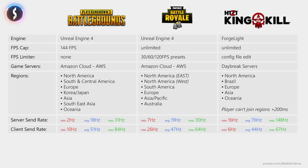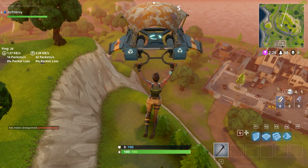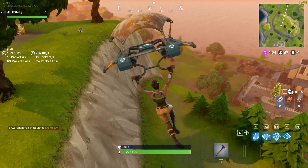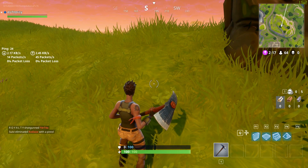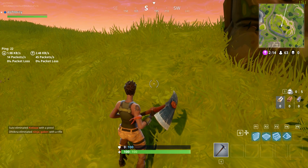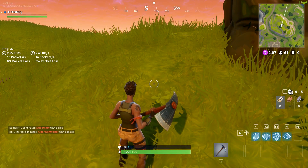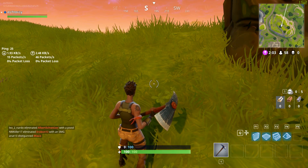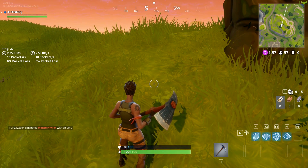How can a player find out if an issue they experience is a result of a problem with their internet connection, or a performance problem of the server? PUBG does not provide the player with any kind of network information. Fortnite lets you enable a network overlay showing ping to the game server, up and downstream bandwidth, the send rate of the server and client, as well as outbound and inbound packet loss — very useful information. However, the ping shown may not be the actual round trip time, as it is about half of what I get when pinging the AWS data center, and artificially increasing my ping by 200ms only increases this value by 100ms. So take that ping value with a grain of salt.